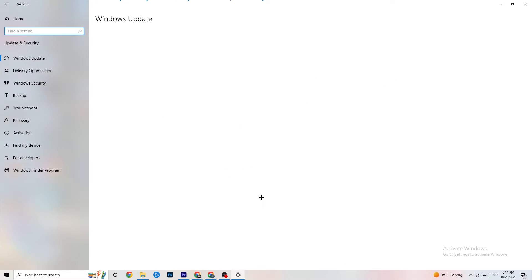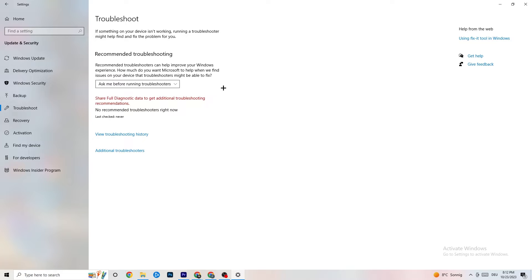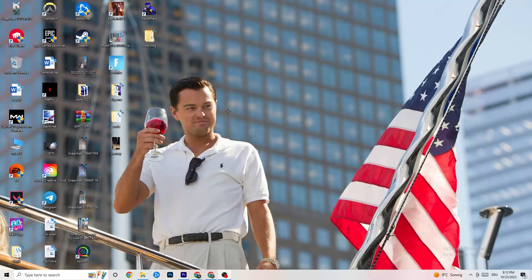Go back to the main Settings and click on Update and Security, then stay on Windows Update. I strongly recommend checking for updates and keeping Windows at its latest version, as this increases your system's performance and can help with many issues. Also go to Troubleshoot — your system can search for things not working correctly. Sometimes you'll find something, sometimes you won't, so just try it out.